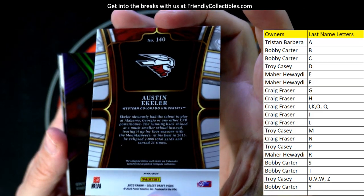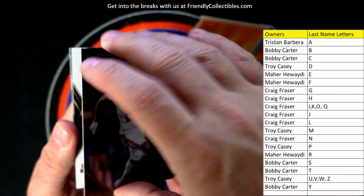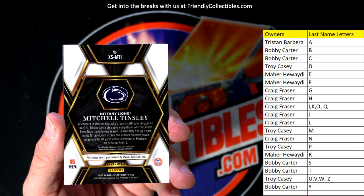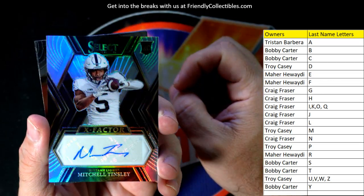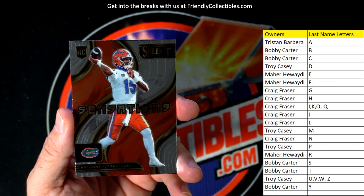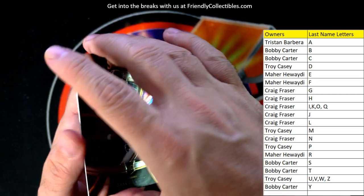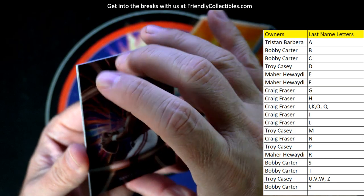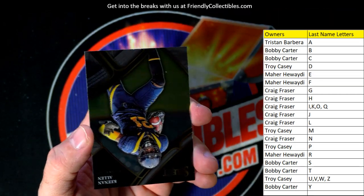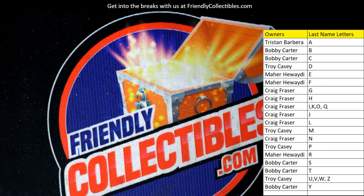Austin Eckler going out to Mayor — nice little prism for the Chargers. CD Lamb going out to Craig F from the Dallas Cowboys, numbered 18 of 75. Here's our auto: Mitchell Tinsley going out to Bobby C — Select rookie card. Anthony Richardson Sensations rookie card going out to Mayor. And a Bryce Young going out to Bobby C — look at that, that's hot! Pretty sick card. Last but not least, Keenan Allen going out to Tristan to round out the box.